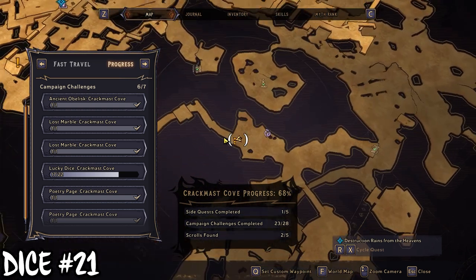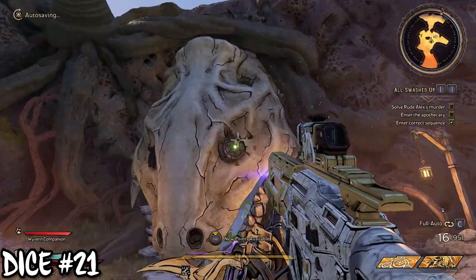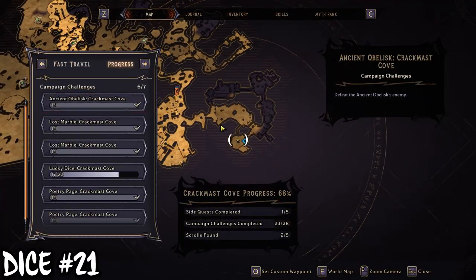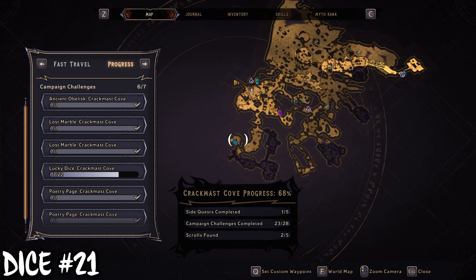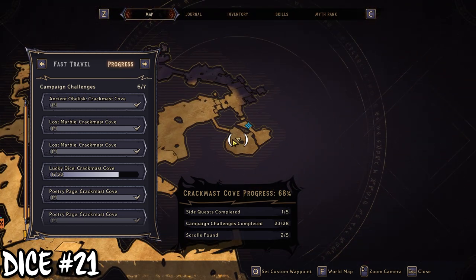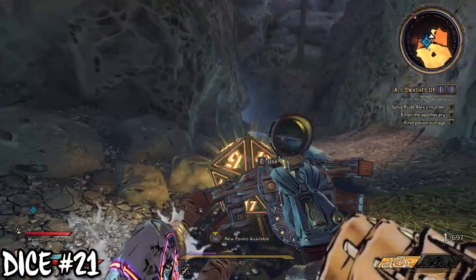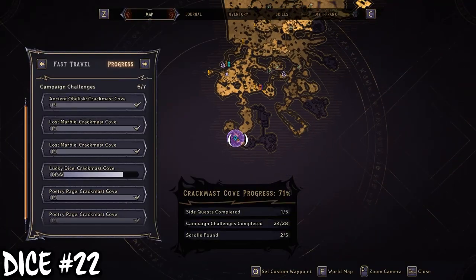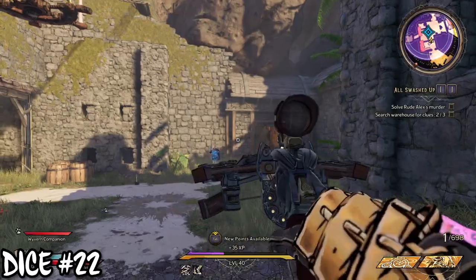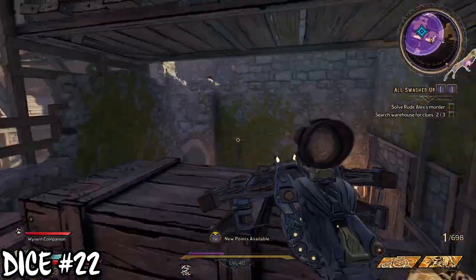The next two are progression blocked by a side mission called All Washed Up, which is located very closely to that fast travel station. So you want to travel there, pick that one up and progress at least halfway through the mission. If you're wondering how to get through that giant skull and into the originally grayed out part of the map, you cannot otherwise access this area without doing the side mission. The mission will lead you out of that pipe — walk directly straight and you'll find the first location. For the second one, you'll have to explore a little or just follow this guide. You'll have to do a few jumps to get up to the higher level and you'll find the last dice location.